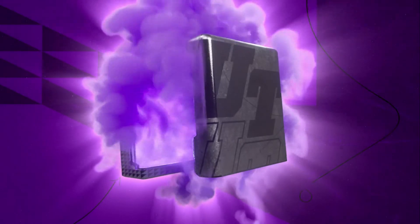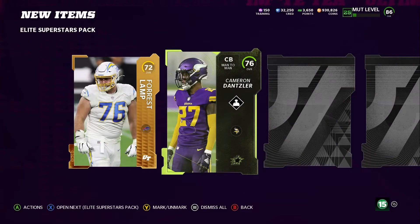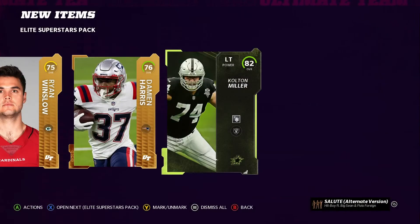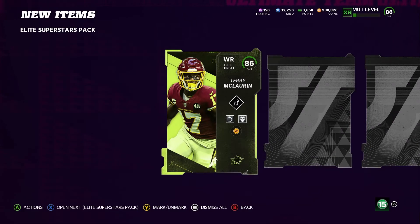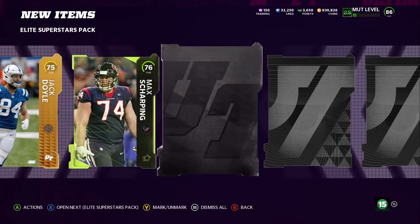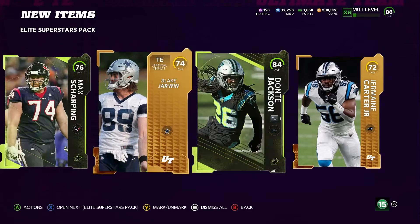Three more to go. A 76. This is going to be the elite — hopefully. We got two 86s and we're pulling this guy a lot. We already pulled two 86s from these packs — it's already a big win. Scary Terry — I want to check out his speed. How we pull another 86 would be insane. And an 84 Dante Jackson — wow, this is already a big win.